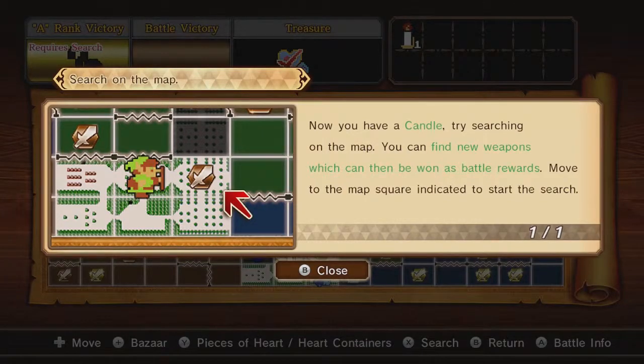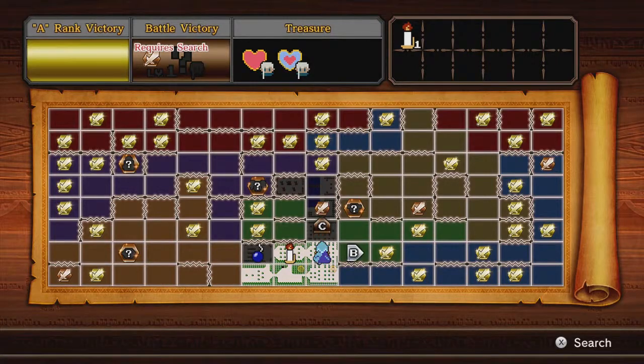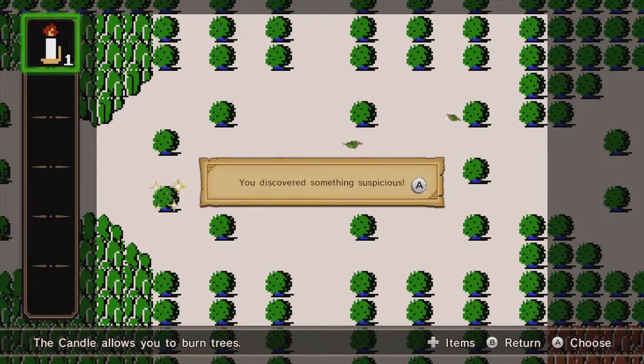If you have a candle, try searching on the map — you can find new weapons, which can then be won as battle rewards. The game is forcing me to do a search. For this one, they basically give you the location — it's right here, and it needs a candle since it's a bush.